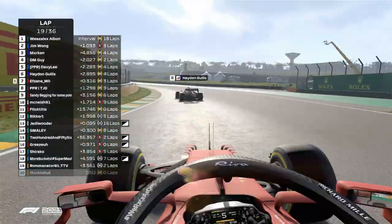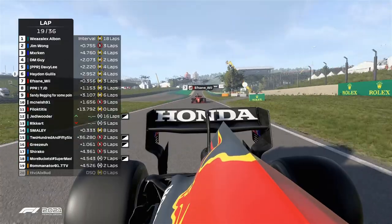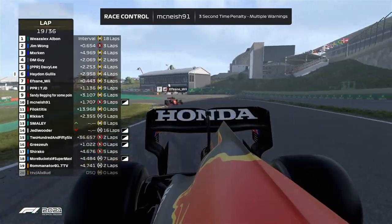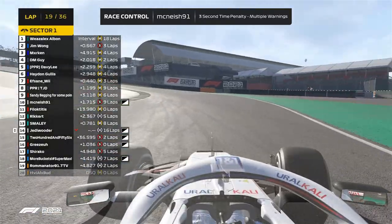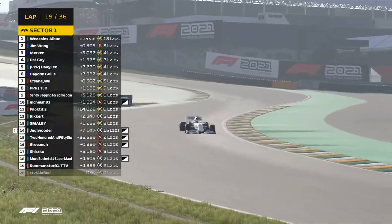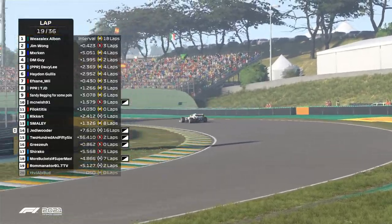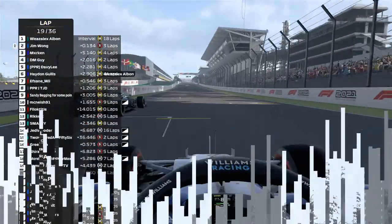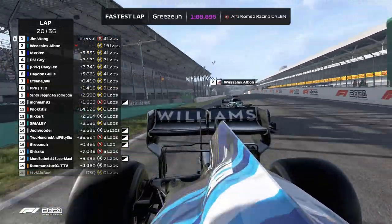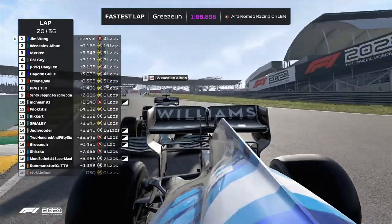At turn four, Haydn Gillis covers it up and parks his car just on the right spot off the track, so Asfain cannot go for the launch into turn four. That is Haydn Gillis keeping P6 for now, but Asfain will surely have an extra run next lap. Jim Wong is four tenths behind with Alex Albon, and Kevin as a ghost trying to support his teammate - maybe putting off Jim Wong as they go side by side. Jim Wong goes to the outside as he sets the fastest lap.